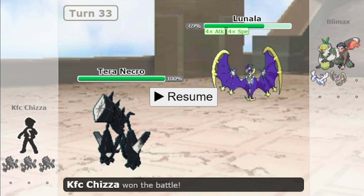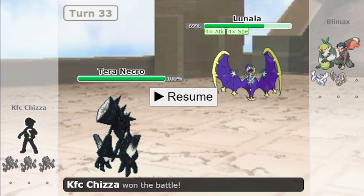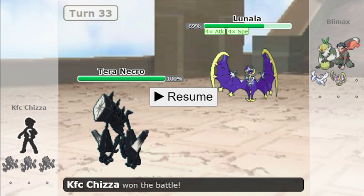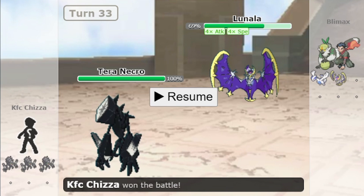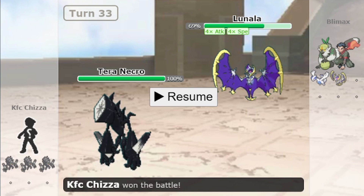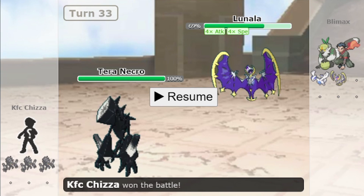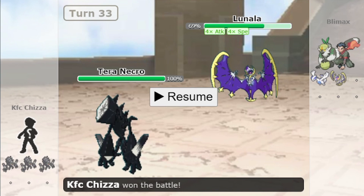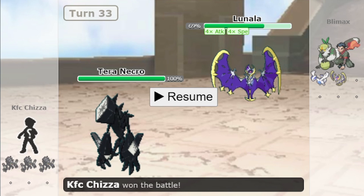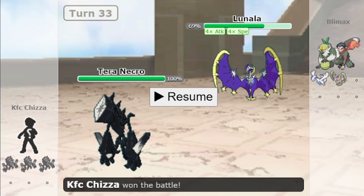So this is the difference between Shadow Shield and Multiscale. Multiscale halves the damage from full HP, but it is completely bypassed by ability-nullifying abilities like Mold Breaker, Turbo Blaze, and Teravolt, and by ability-nullifying moves like Photon Geyser. Shadow Shield also halves the damage when your Pokémon is at full HP. However, Shadow Shield completely ignores ability-nullifying abilities like Mold Breaker, Turbo Blaze, and Teravolt, and also ignores ability-nullifying moves like Photon Geyser.